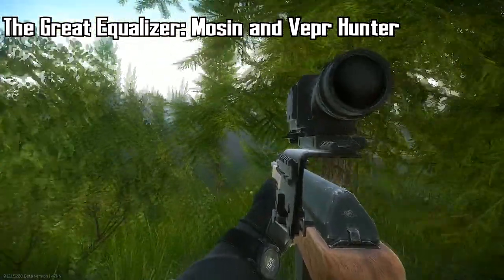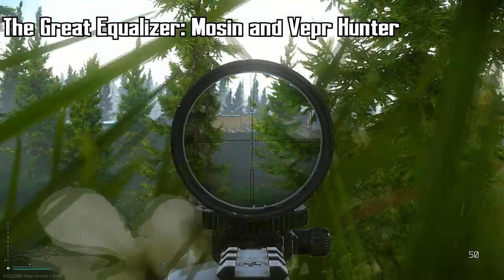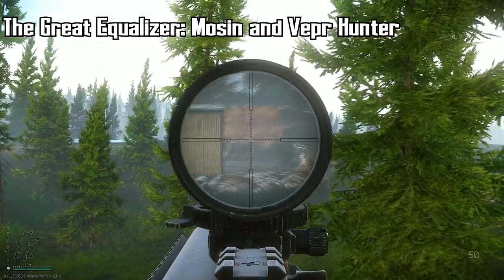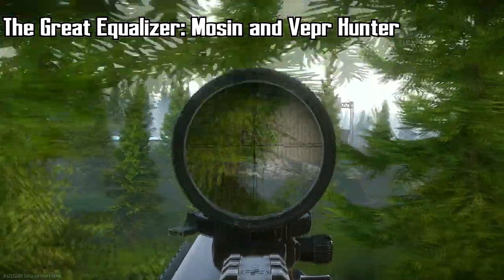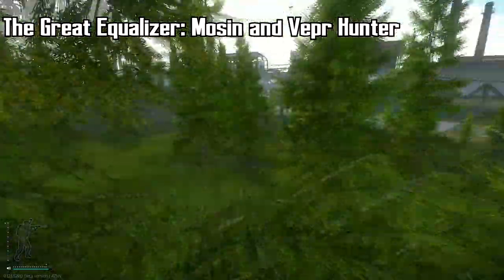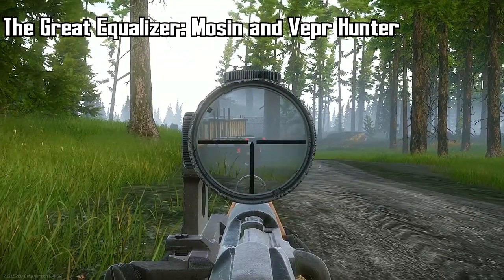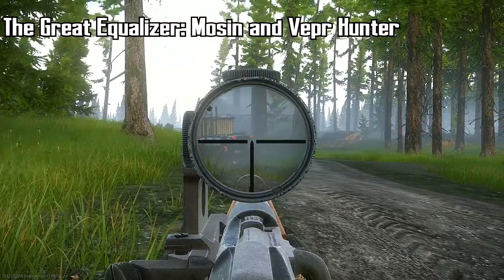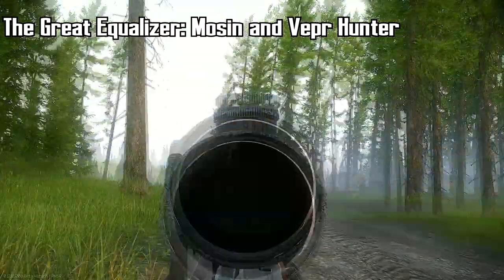Lastly, I want to make sure you're aware of two weapons that are basically controversial in this game — the Mosin and the Vepr Hunter. You can take out geared players with one shot and they're not very expensive. As a new player, this might be something to look into. Anything level four armor or below — even sometimes level five armor — you can puncture through with one shot to the thorax or the head.